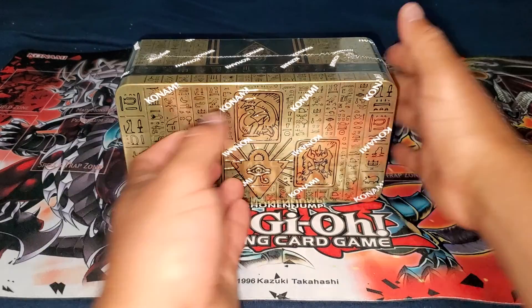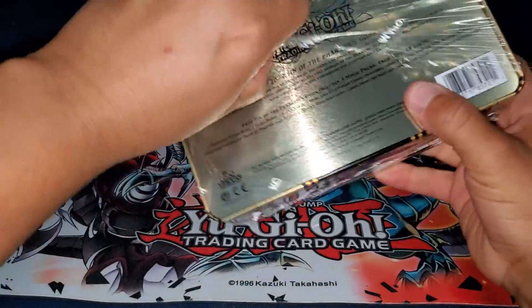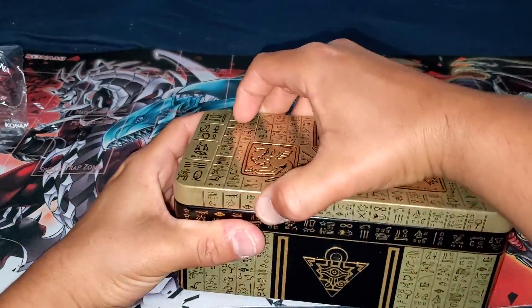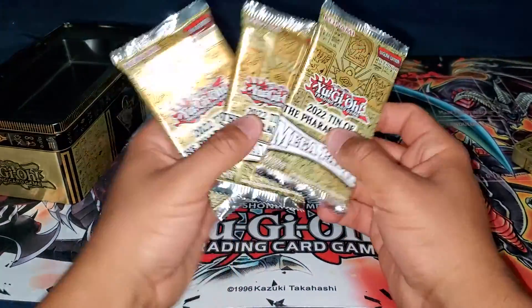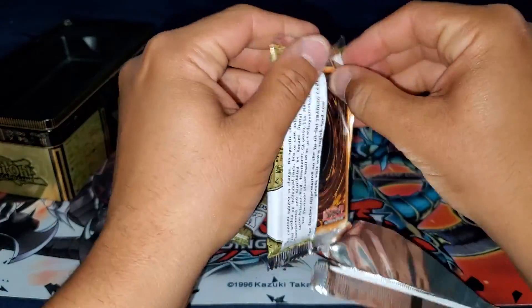Guys, I'm just here with another unboxing video. This will be a quick video — just opening up one tin of the 2022 Tin of the Pharaoh's Gods. I've already pulled Cross-Out Designator and Forbidden Droplet, but I really want those alternate arts, so that's why I keep opening up more tins.